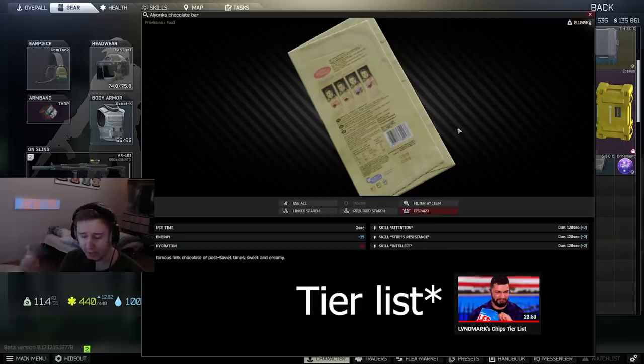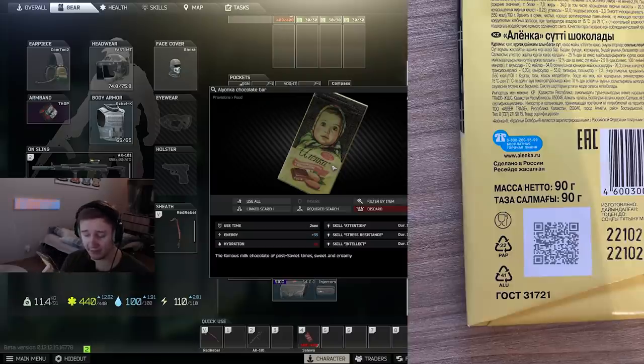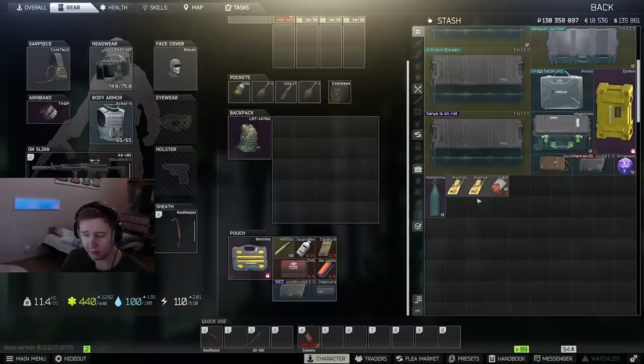An interesting fact is that they're using the big Alenka in the game. However, if you look at the small one, the mass of the small one is 90 grams and the mass of the big one is 200. However, if you put the chocolate in your backpack, it adds only 100 grams. So it doesn't really make sense. Nikita, please fix. Realism.